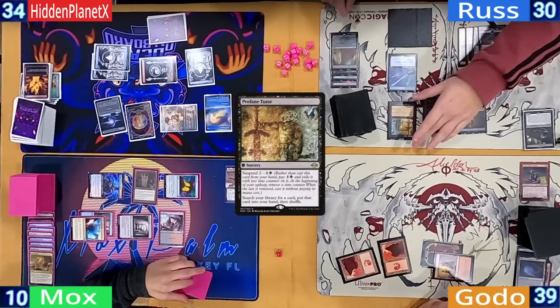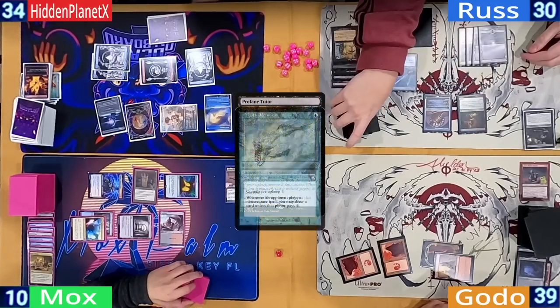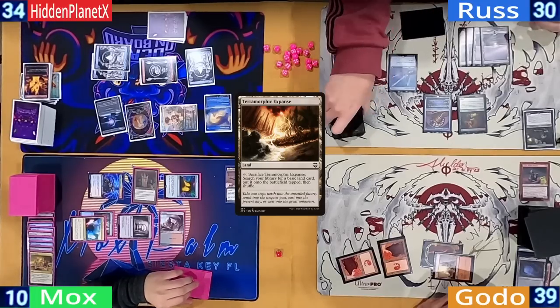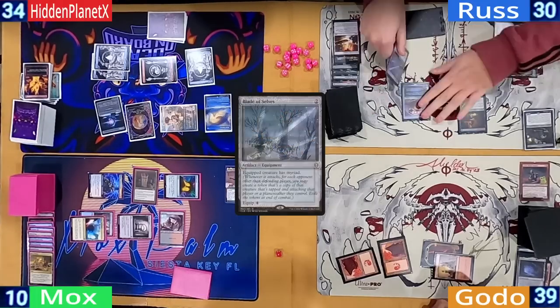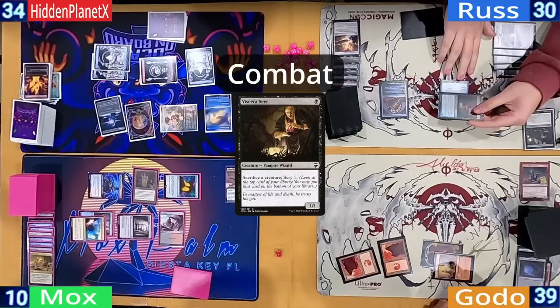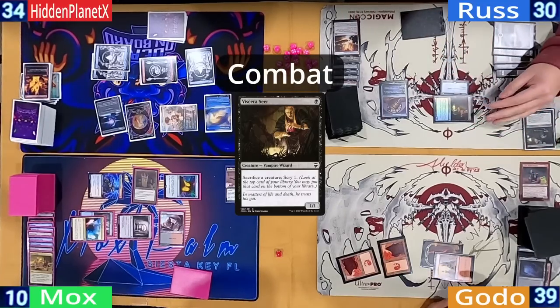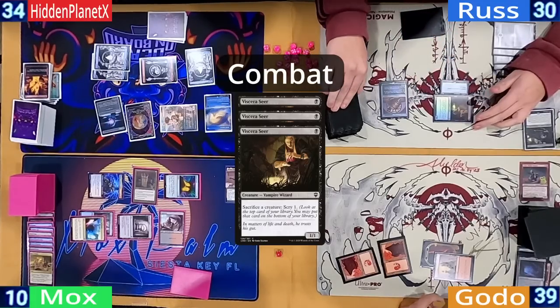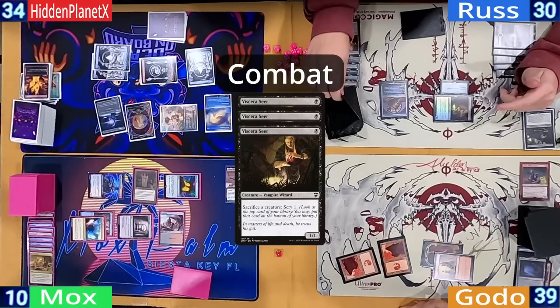Ross untaps and removes the last suspend counter — he doesn't pay for the fish and goes searching. He cracks a Terramorphic Expanse for another snow-covered Swamp, then for four mana equips his Blade to the Seer. He moves to combat and attacks Godo, triggering Myriad for two more token copies. Before damage, he sacrifices them both to scry one twice — bottoming the first and keeping the second.